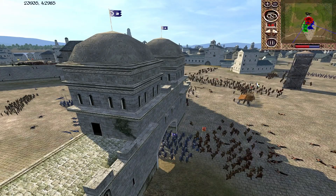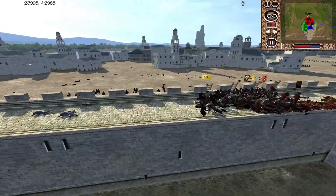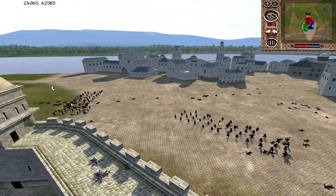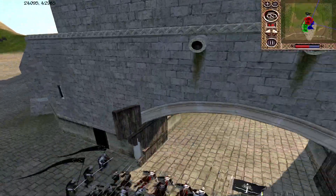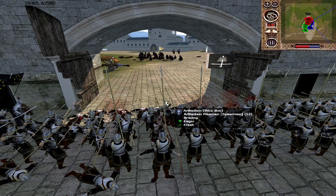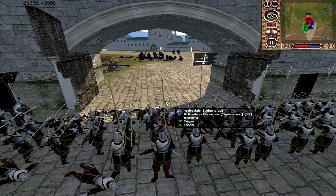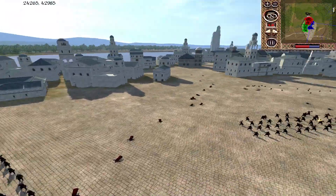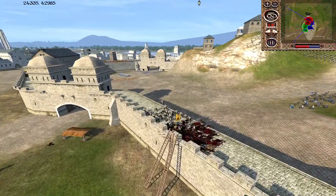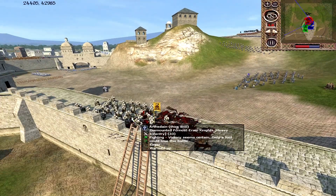Honestly, counter-attacking with the pikes supported by archers for numbers might well be the answer here — to start causing real trouble to this lower-tier Khandish force. The Nomadic Marauders are a little far removed from their main force. Slowly the Dúnedain Peacekeepers are being dragged down, which is worrying because then Umbar will have a way into the settlement. This is so far a cautionary tale about leaving your pikes to be shot — you should either have them take cover behind the walls or counter-attack with them to force the opponent's archers back.